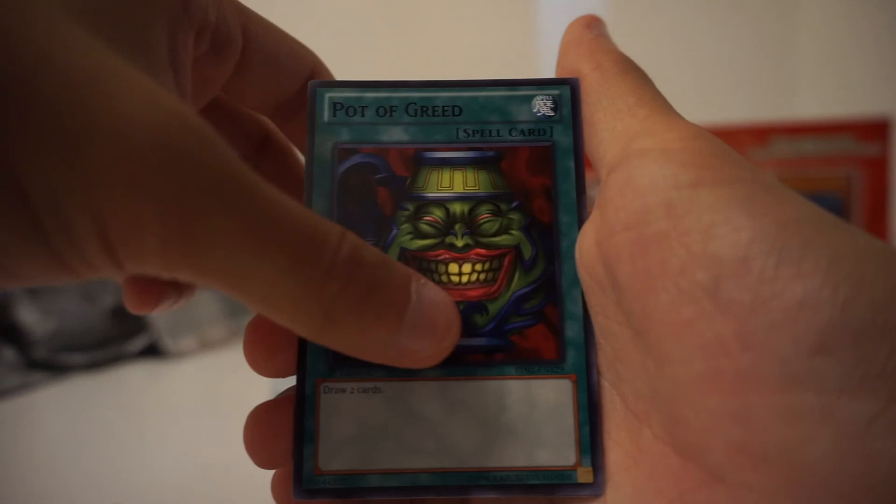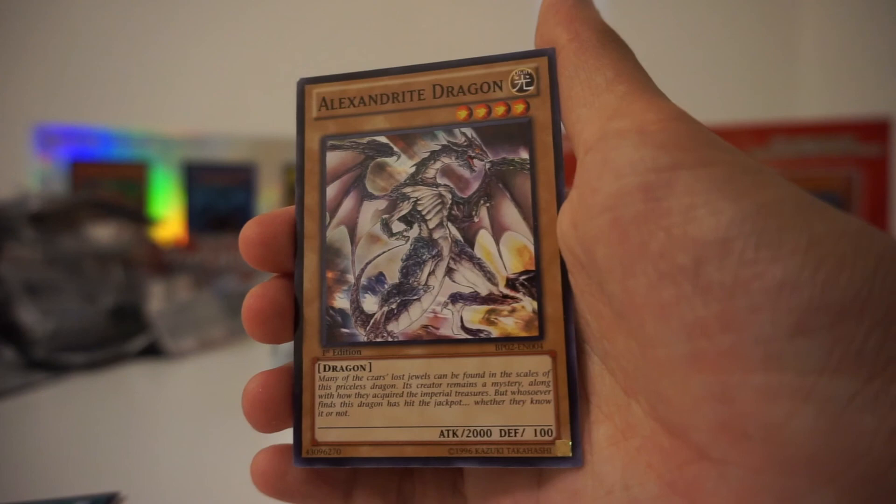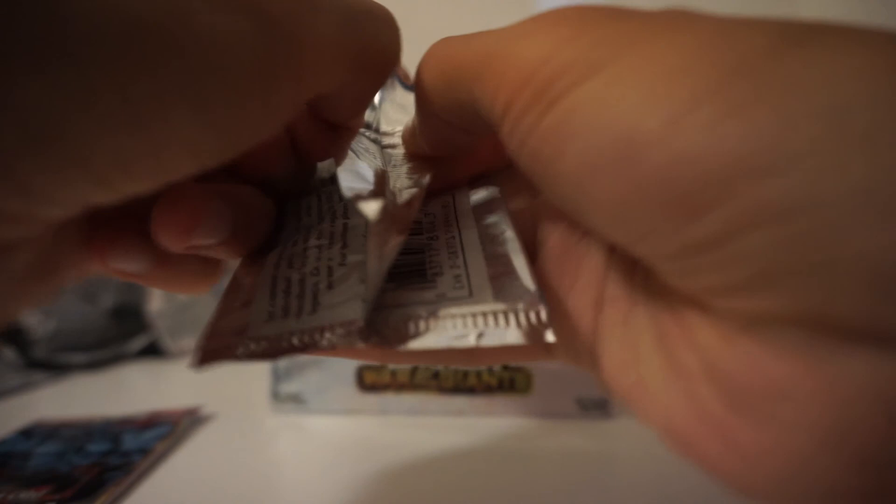Pot of Greed — banned, actually I think it's banned. Alexandrite Dragon — this is one I use in my Blue Eyes deck. Rope of Life. There's two more packs on my side. I'm not sure if Zah's going to be opening all her packs. Knowing Zah, she'll open one pack and boom — get it.